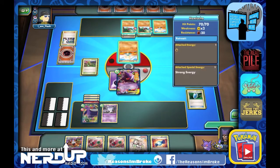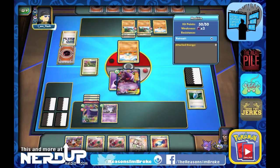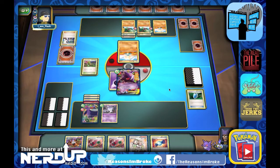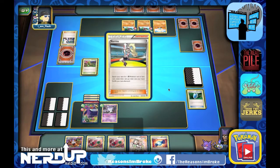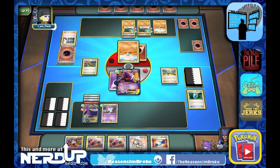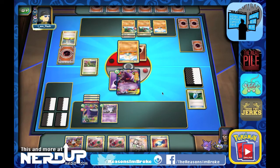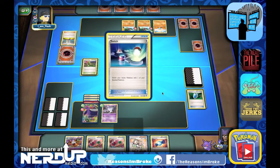No energies at all. Let's Lysander out the Meditite. We'll use Versus Seeker and get Teammates. Night Attack onto one of these Hawluchas — the one with energies — so that one's down to 40. Hopefully that slows them down a little. They'll have to discard an energy to retreat that Meditite back. They go ahead and evolve into Medicham with the help of Karina, and then switch out with a Switch card to put out Hawlucha and do more damage onto Gengar EX.